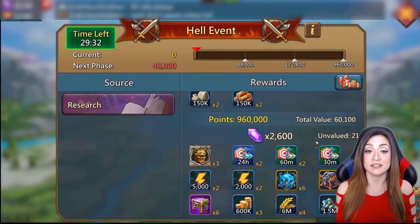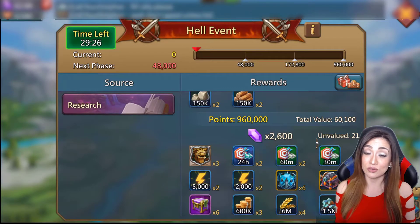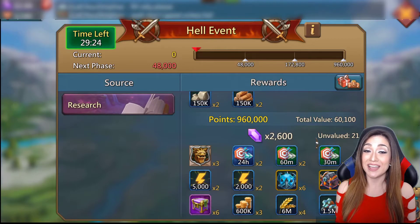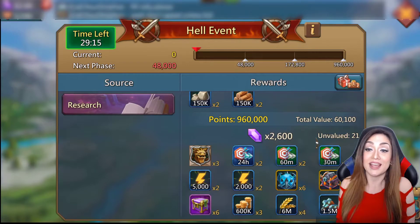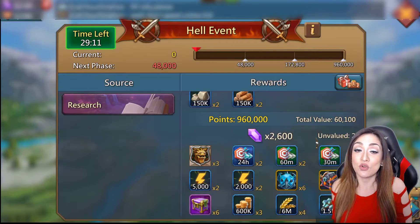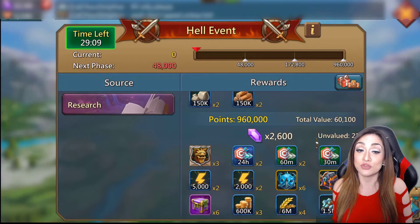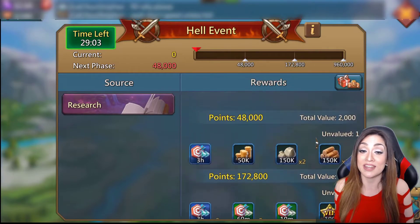This is an example of a hell event - a research hell event - and you can see it gives three medals for Watcher. I literally only need one. I've been waiting for a monster hunt Watcher event for probably about a week now and it hasn't come up. The prizes for the research hell event are pretty good in general, even taking the Watcher medals aside, so I'm going to go ahead and complete this.